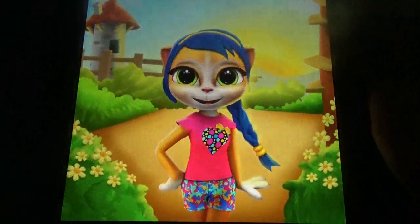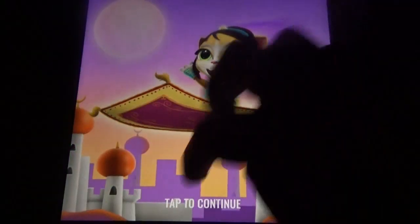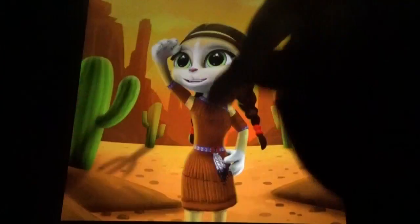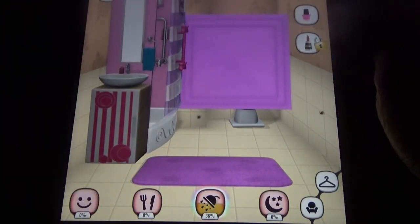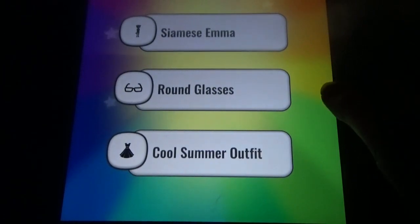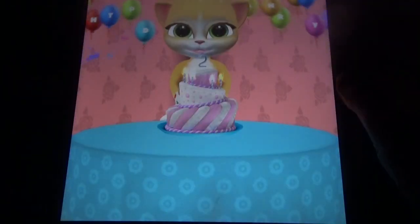Coming to the next game — My Talking Cat, Emma. We have so many different things: daily rewards, and not only that, the makeup option and the nail salon option are available. The makeup option you need to buy every time, and you can get some rewards.